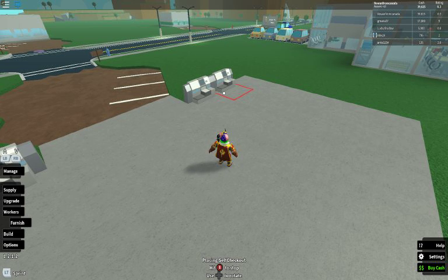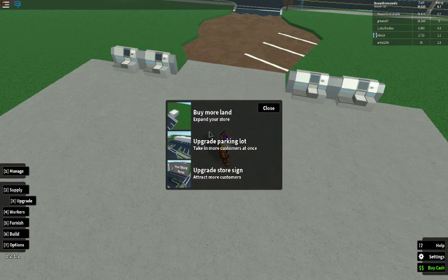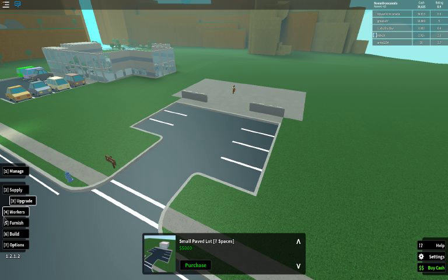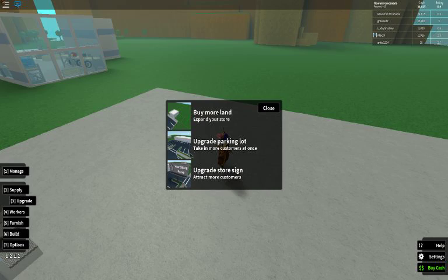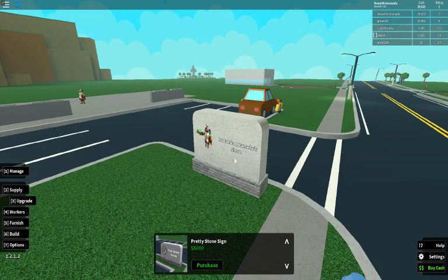I'm going to go do one thing. Now let's get a bigger parking space — seven spots, spaces. Let's do that. And then let's get this better slide. Let's just get this pretty stone. Alright, there we go.